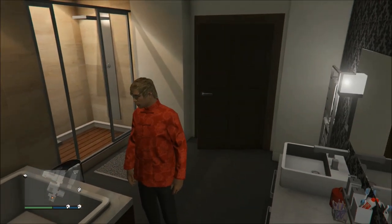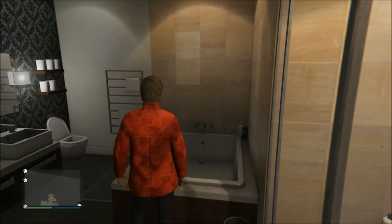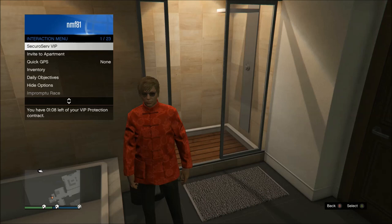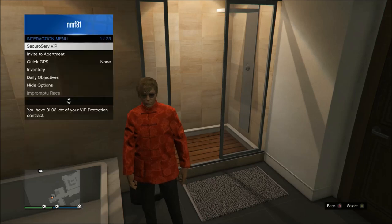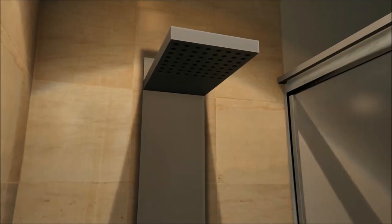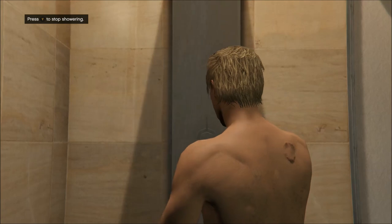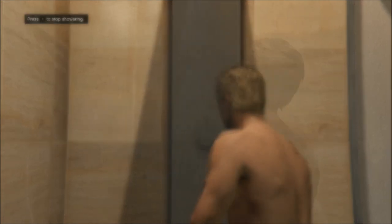Come inside the bathroom wearing the VIP outfit and let the door fully shut — don't have anybody hold it open. Once the door is shut you'll be able to access the shower, though it may take a little while for the shower option to pop up. Give yourself enough time, coming in with maybe a minute or two left on the clock. Watch the timer, and when it gets down to about 20 or 30 seconds, use the option to enter the shower. When you enter, it takes your character's clothes off, so they should now be naked with about 20 or 30 seconds left on the VIP timer. Shower until the VIP timer runs out.